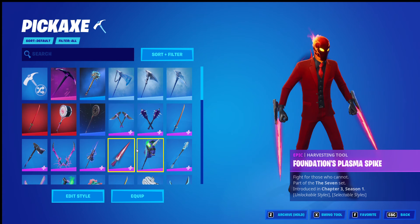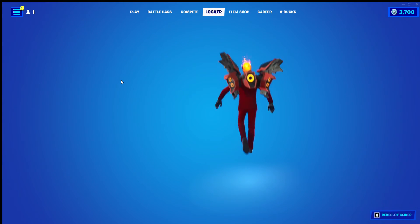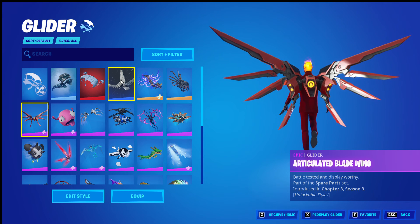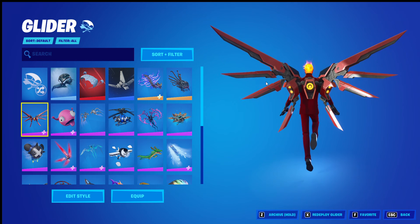I did think of the Foundation's Plasma Spike, but I don't think it's the same red flame aesthetic, so I didn't go with it. The Articulated Blade Wing is my glider from last season's Battle Pass being Chapter 3 Season 3. The red and the flame exhaust looks real nice.